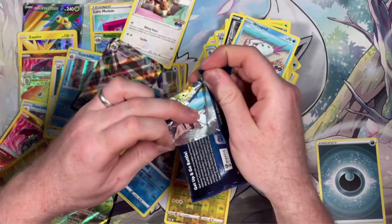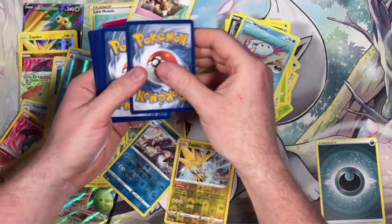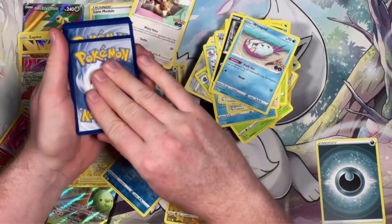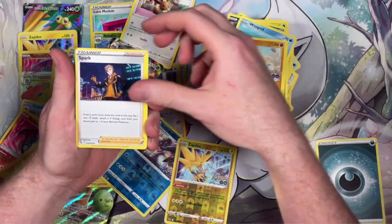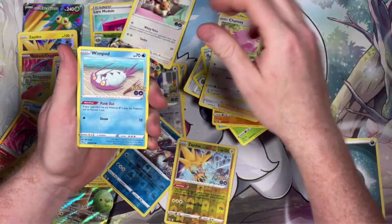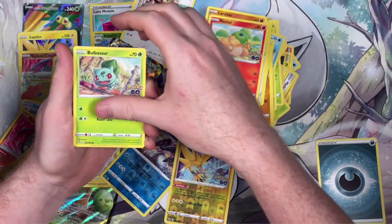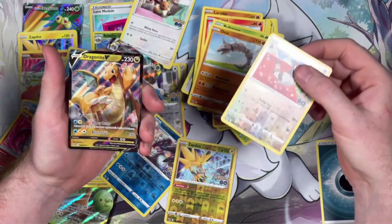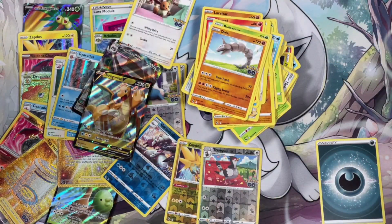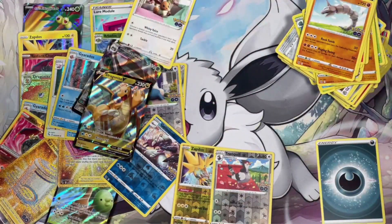Last pack — do we even need last pack magic with the pulls we already have? Rock, trainer, Chansey, Whimsicott, Natu, Numel, Oddish, Onyx, reverse holo Tranquil into a Dragonite V. I'll take a V! Because of what I've got in this box so far, I'm going to quickly sort these cards out and show you — twelve packs in total.